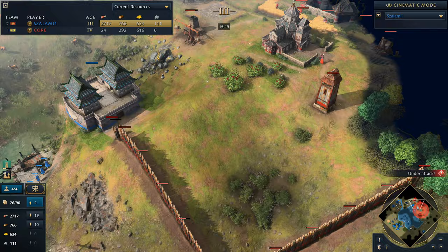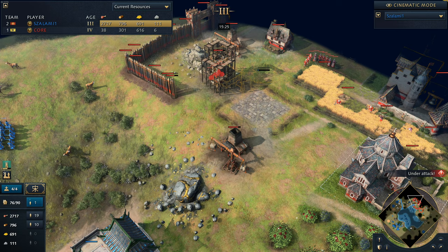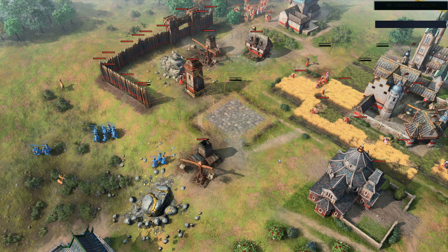He doesn't have a barracks, you don't have a stable, you don't have an archery range coming out from Salami. He's just in complete control - he knows exactly what his enemy is up to. And now we see Salami going for what might be the most bad-mannered castle of all time.